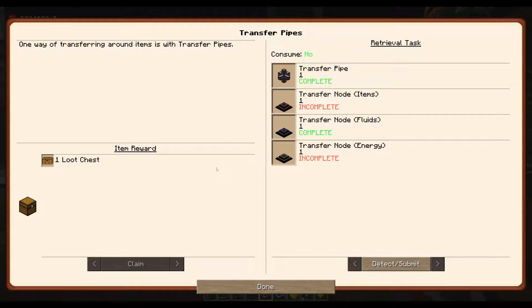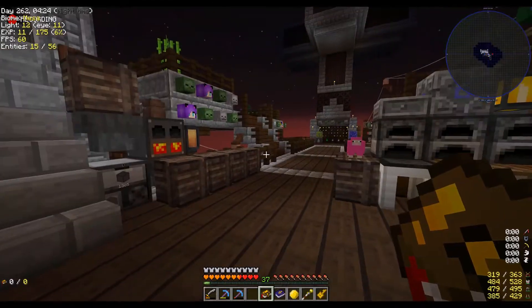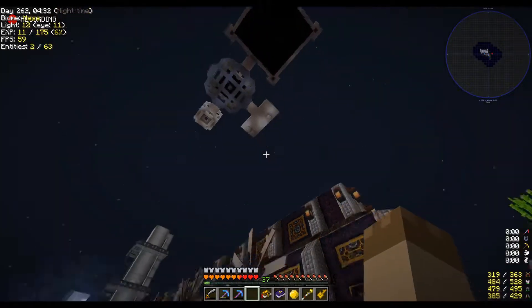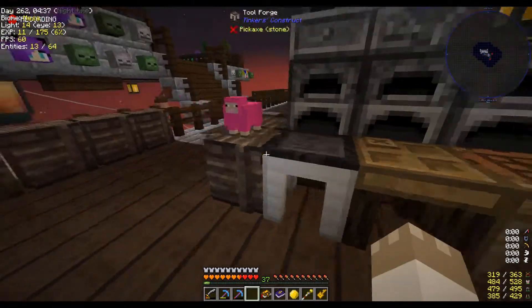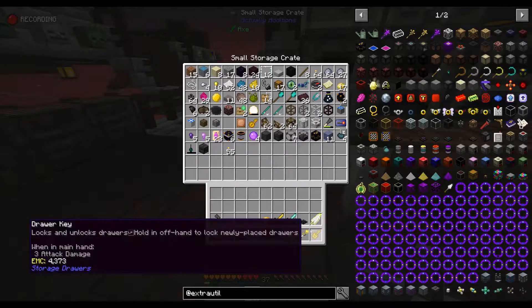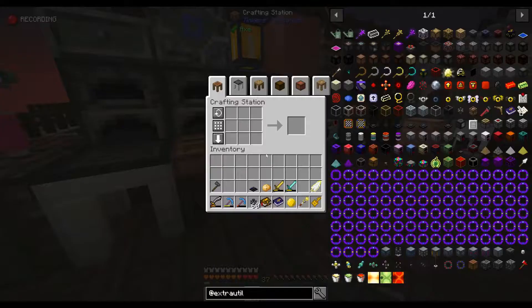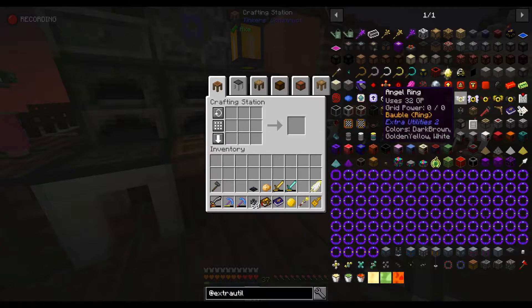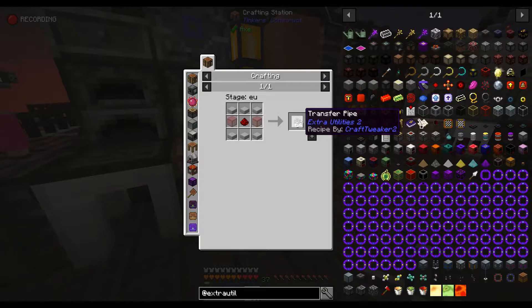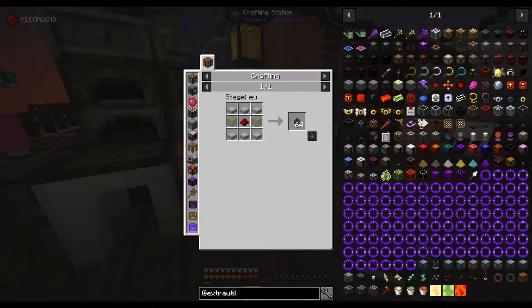We need to get into the very first quest to open up the rest of Extra Utilities, which is to create all the different transfer nodes and transfer pipes. I went ahead and crafted the fluid one because I wanted to automate the liquid starlight production with Astral Sorcery. The recipe for the transfer pipes has been changed — it's the same recipe as always, just stone, glass, and redstone, but it now makes 64 transfer pipes instead of maybe 12. That is incredible.